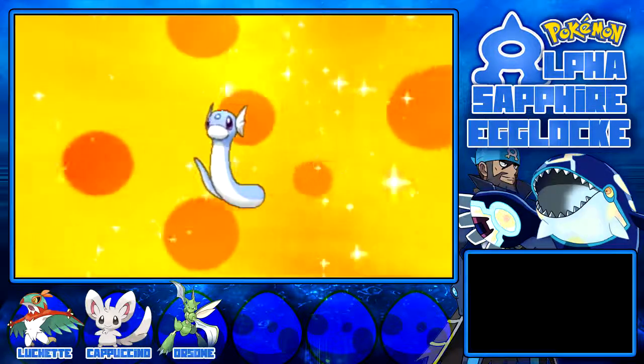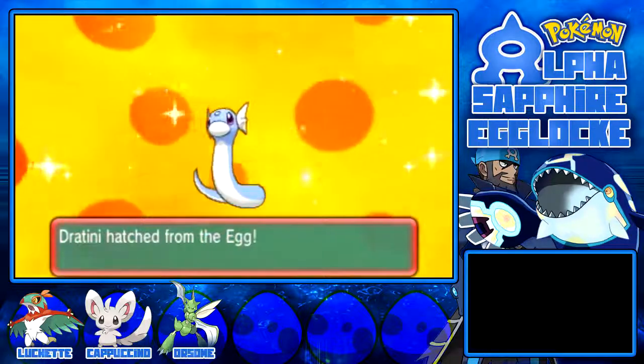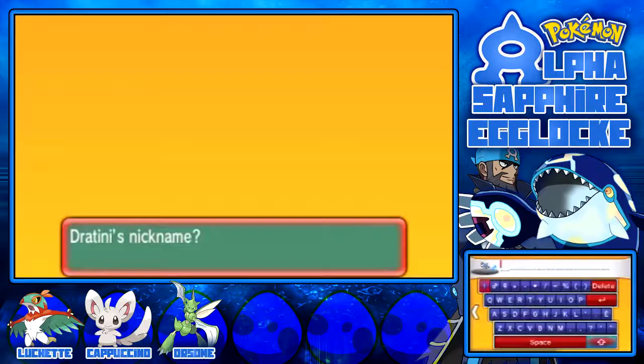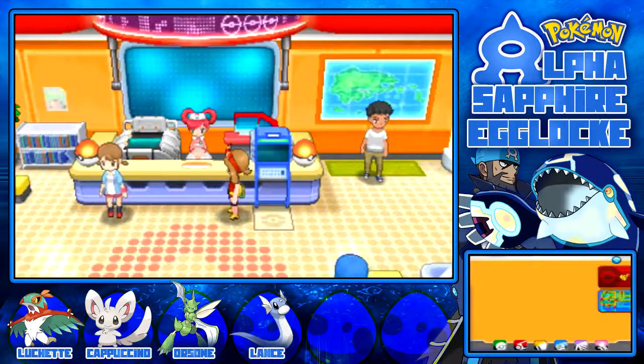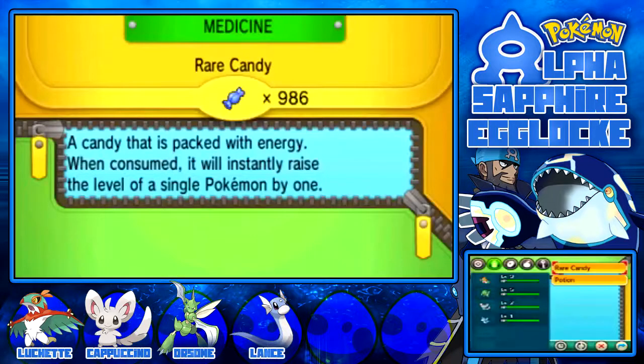It's a... ah, Dratini! Oh! I'm happy, I'm happy with that. Dratini, what can I call you? Well there's only one name I think I can give a Dratini, right? Am I right or am I right? Lance! Right, let's get you to level 2. I hope he has Extreme Speed — I hope it has Extreme Speed. You should be level 2. Perfect.